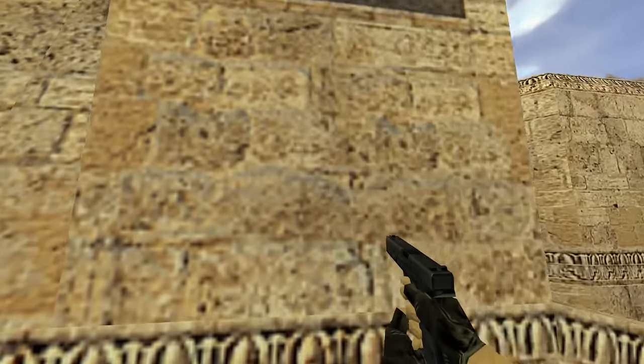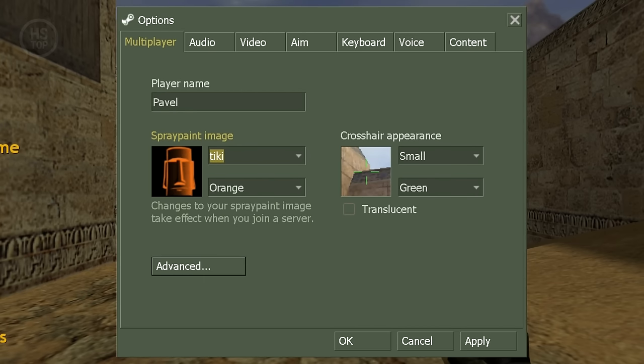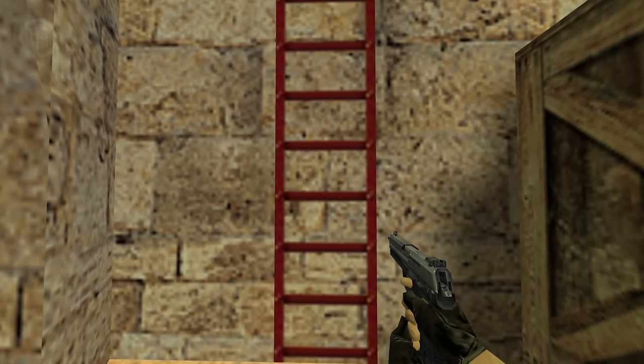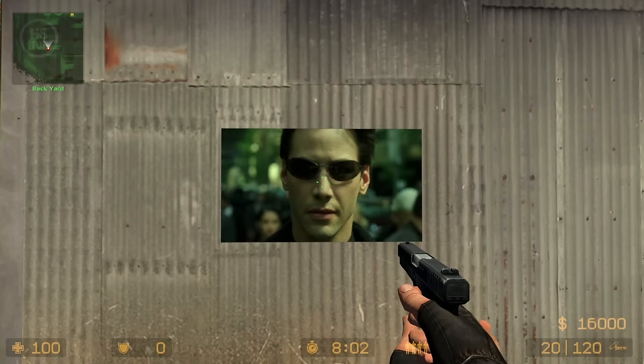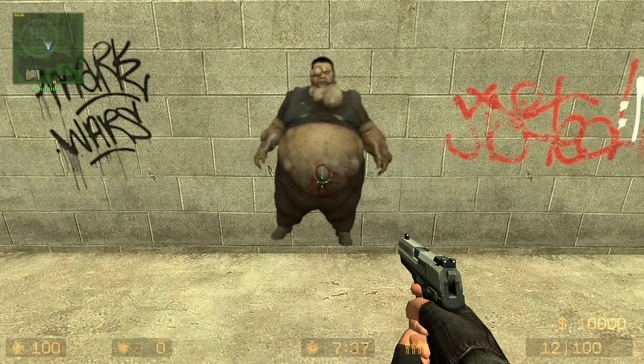Sprays are another unique feature of Counter-Strike. In 1.6 you have a variety of sprays to choose from and you can even give them different colors. There are many guides on how to install a custom spray, but many players say they only work offline. However, in CSS you can add any custom spray that will be visible to other players online.